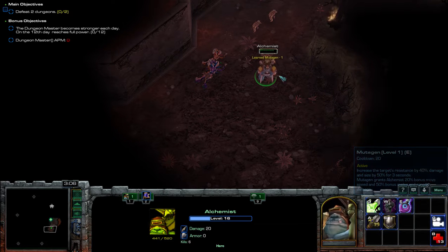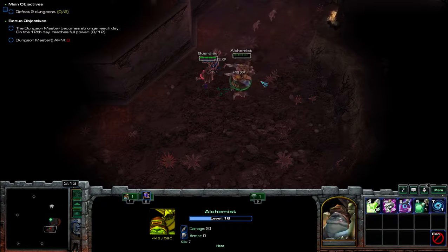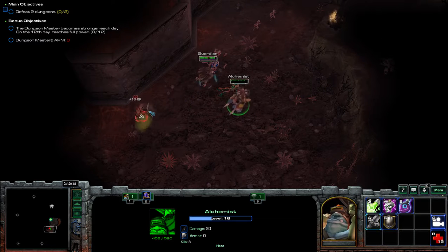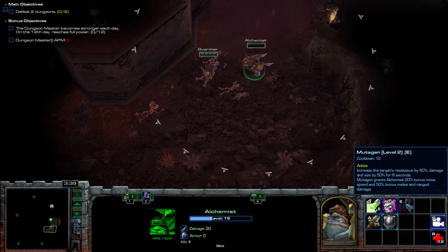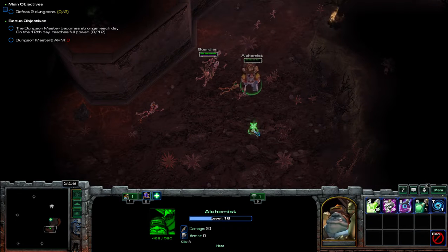Your E can be used on yourself or allies. So I can put it on my guardian here. It makes them tankier — they'll take 40% less damage and deal 50% more damage. The size increase is purely visual, but it can allow you to block the visuals for DM and prevent targeting. So your player model can block things — it's now impossible to click on the guardian, for example, so just be cautious with that.